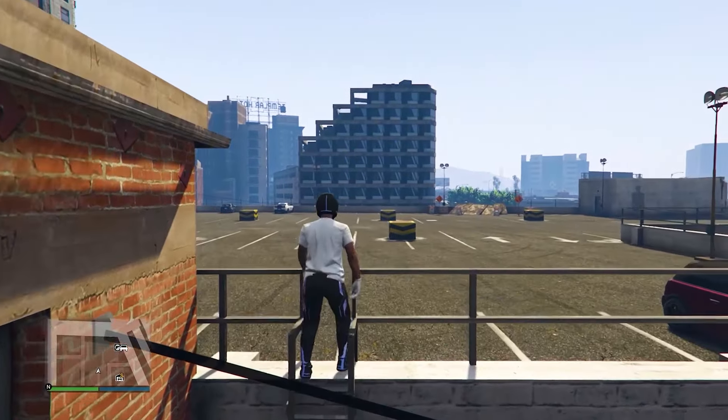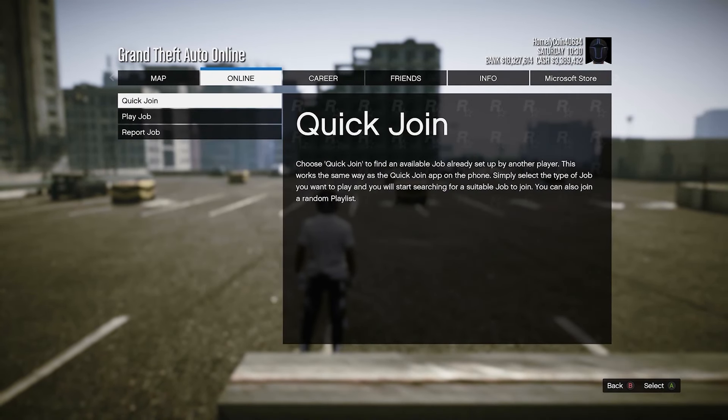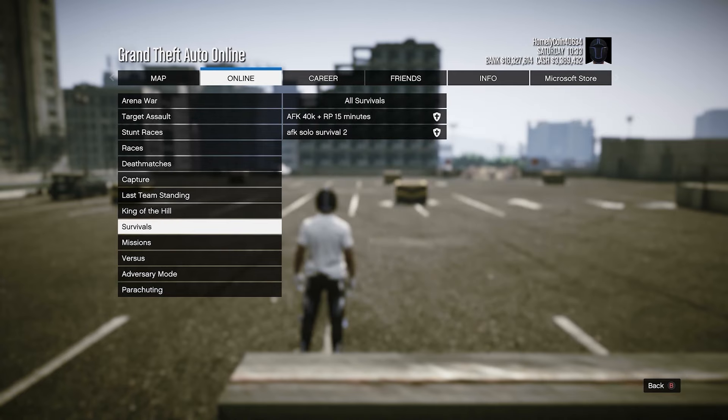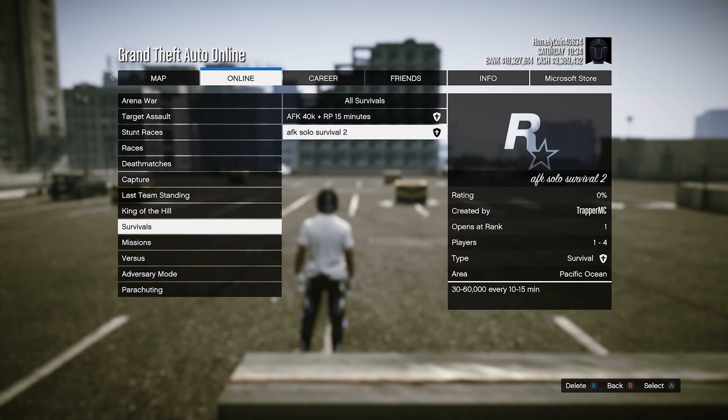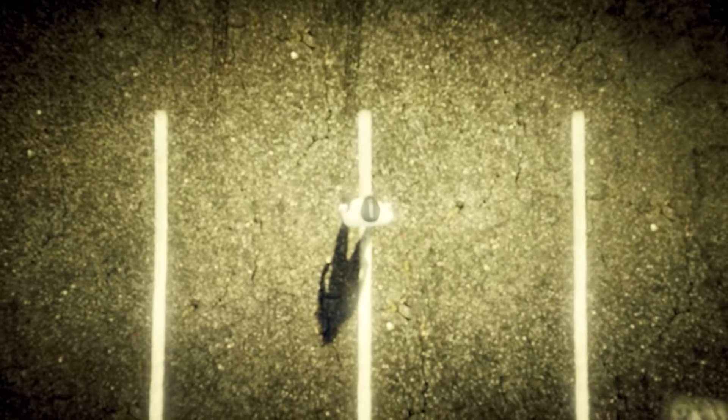Once you are back in an online session, open up your pause menu, go to Online, Jobs, Play Job, then Bookmarks, and come down to Survivals — it's going to be right there. On Xbox it's called 'AFK Solo Survival 2', so go ahead and start that up. If you are on PC or PlayStation the job name will be different, as it's a completely separate job to the one on Xbox.